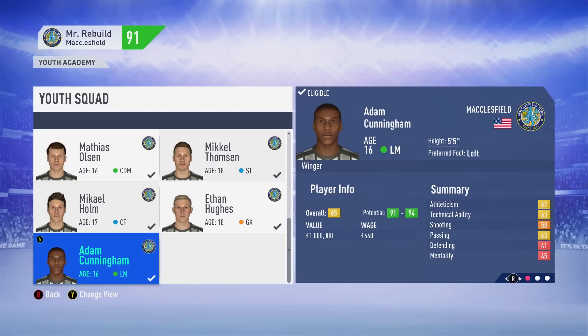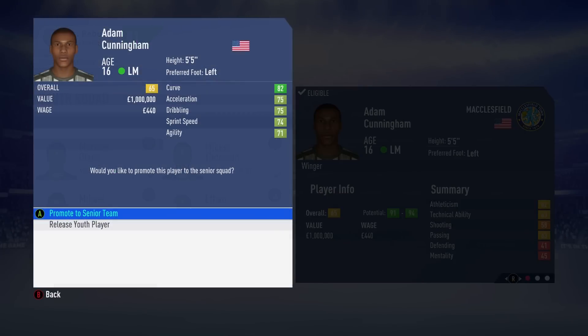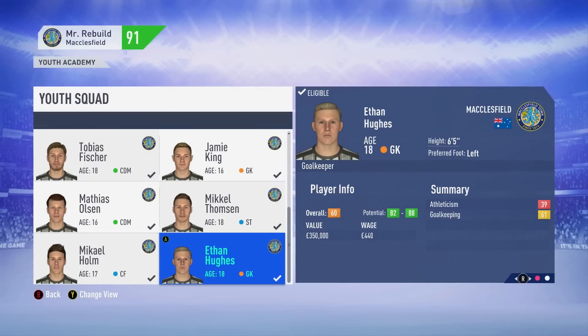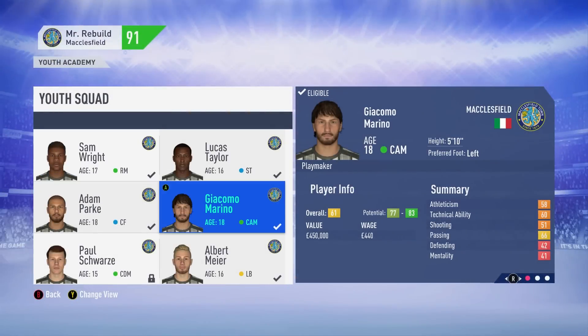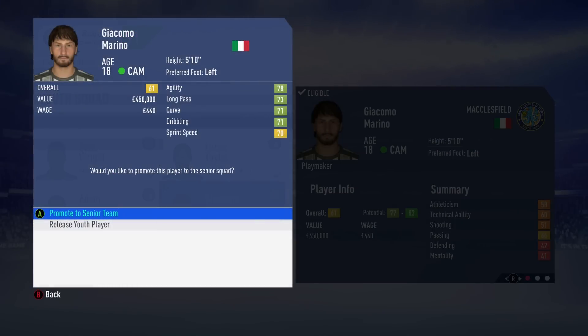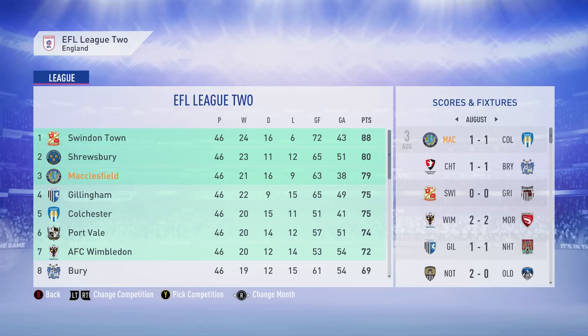We're going to promote a few players from our youth academy. Adam Cunningham looks like an absolute beast — the next generation of American superstar, welcome to the senior team. Ethan Hughes also wants promotion; he has good potential, so worst case we keep him, grow him for a few years, then sell him on for a couple of millions. Giacomo Marino is also coming in — 61 overall, 18 years of age. We have been promoted! At the end of the season we hang on to that final automatic promotion spot, finishing in third position on 79 points. We go up to League 1 with Shrewsbury and Swindon Town.